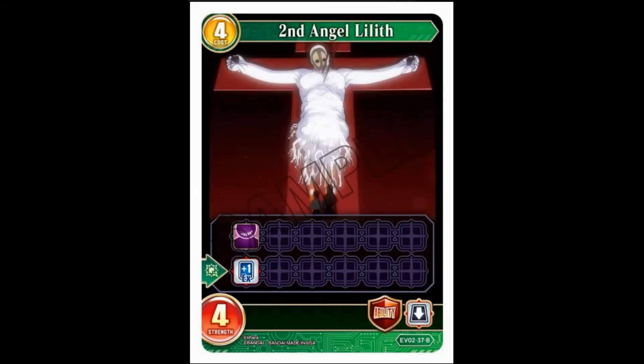Lilith again — four-cost, four-strength, taunt. When she dies you get an X card, and as a guardian ability it goes to your hand. Fine — four-four with taunt and when it dies you get an X. It's unremarkable, probably has its applications, but there are better things to play in all honesty.